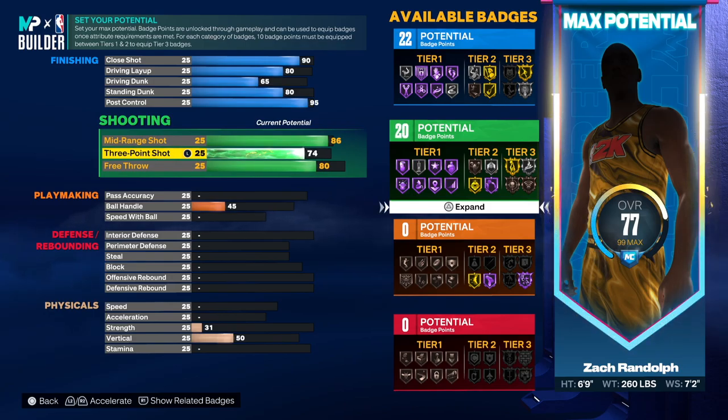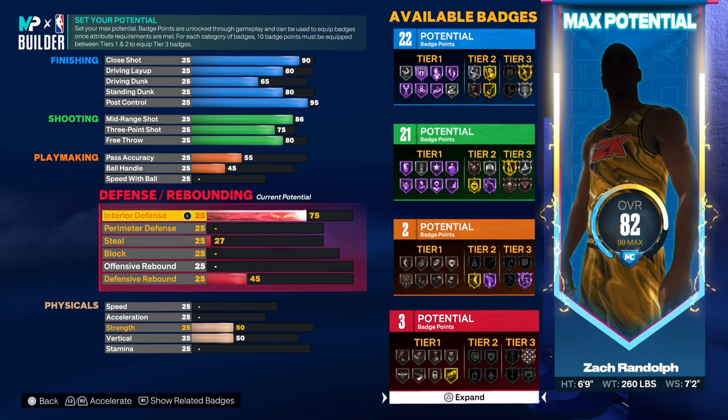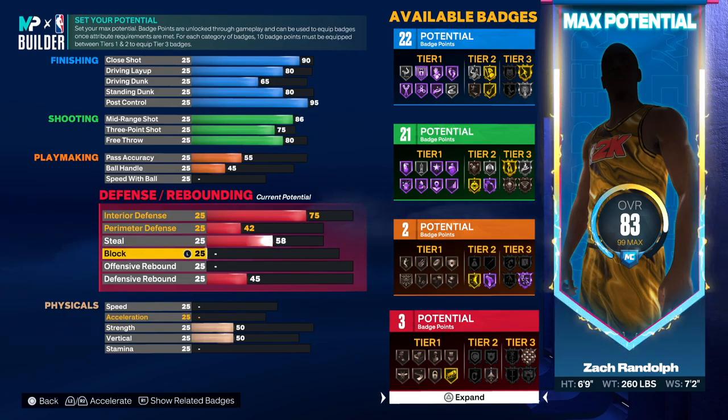I'd go 75 to give us that additional points. Pass accuracy was low, so just keep that in mind. You can revisit this build and make it better, but I'm going based off the all-time attributes. Perimeter defense was a 42 so we're going 42. Steal was a 58 so we're going 58.